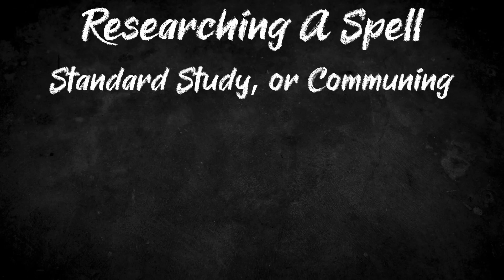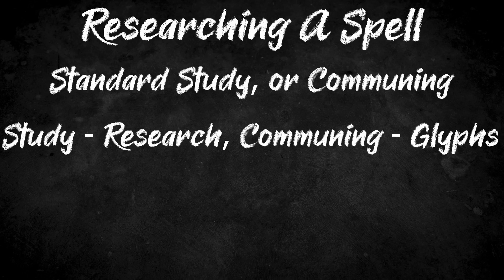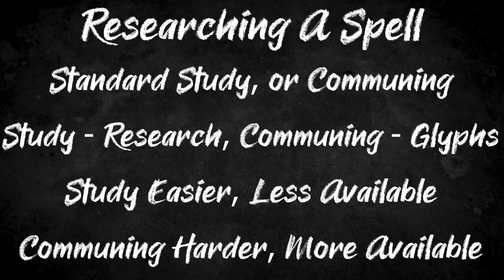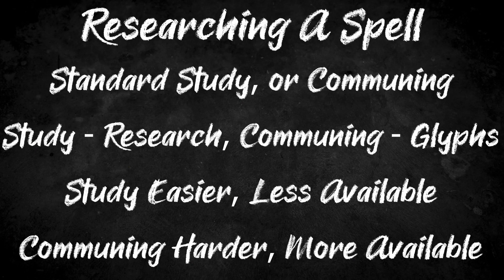The first step to spellcasting is researching a spell. This consists of in-character study, be it traditional book learning or studying places of power or things tied to the school of magic. When studying through traditional methods, use the research skill, while communing with places or things should use glyphs. When using research, the difficulty is lower, but it is more restrictive, requiring appropriate books or a teacher. To find these, the players can attempt a luck check when they enter a new location to see if a suitable source of knowledge exists. Glyphs are generally easier to find a place to study — depending on the school — but the target numbers will generally be higher, as this is self-guided experimental study. Passing either of these checks will allow the players to learn the basics of a new spell, though that does not yet give them the ability to cast it.